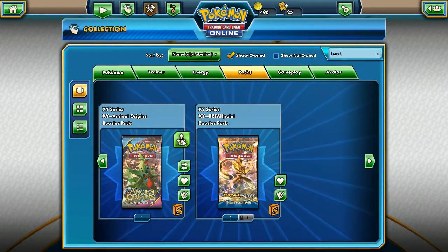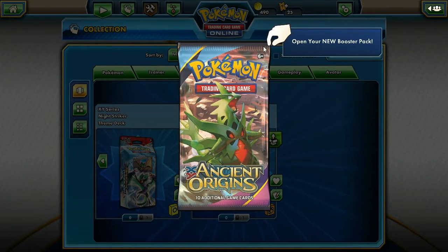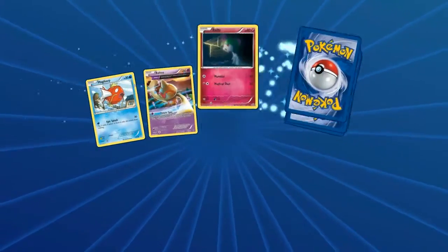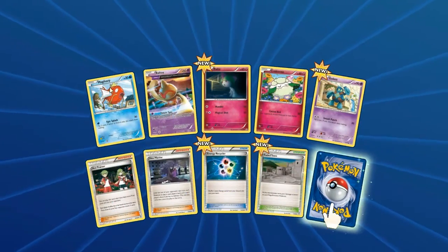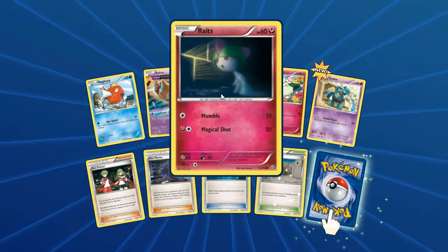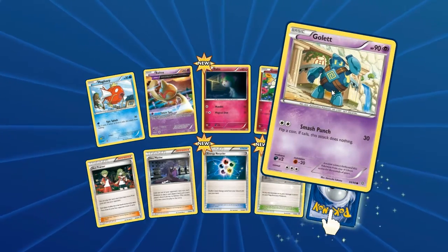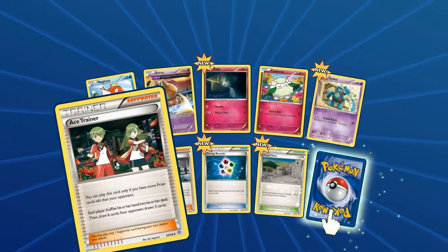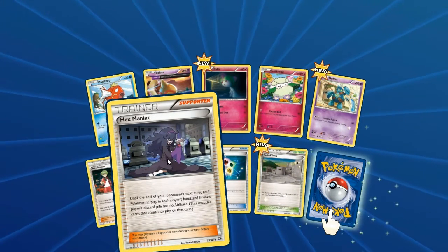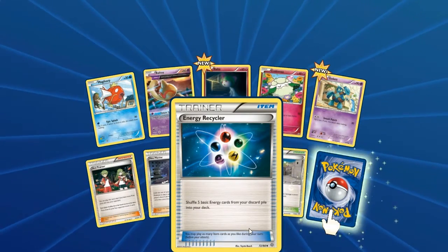Now we're also going to open this Ancient Origins pack. Love Ancient Origins, hope we get something good. Ancient Origins! We got Magikarp, I already have some of those — two or three actually. A Fairy Whirlipede, a Fairy Cottonee, a Golett — which isn't too great honestly. A Trainer card. Hex Maniac — I have this card, of course, because it didn't tell me it was new. Energy Recycler's pretty dope, it's a really dope card.